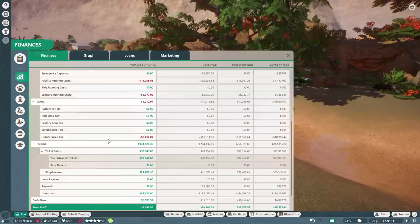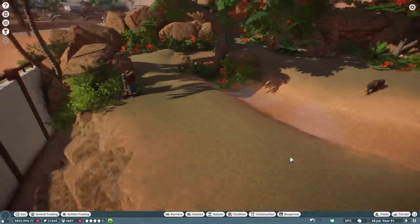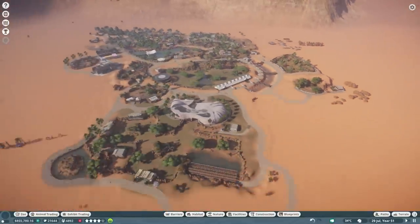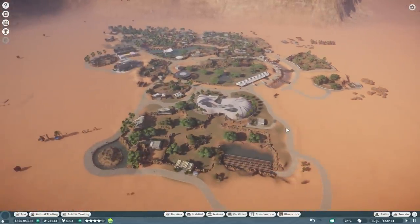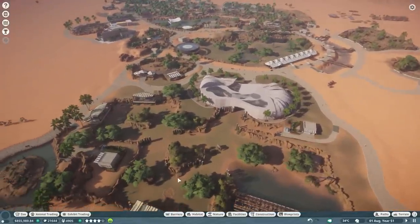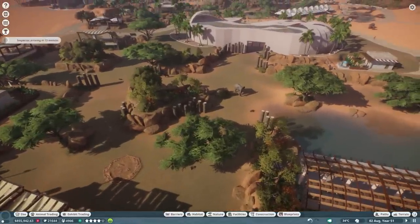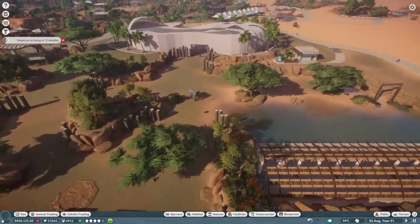We don't have any rides so far. I mentioned earlier we might add a ride, but I'm not really sure I want to anymore. I mentioned the safari ride, but I don't really see it fitting in this region. Gosh, this is just so cool — the elephant habitat is looking so awesome.